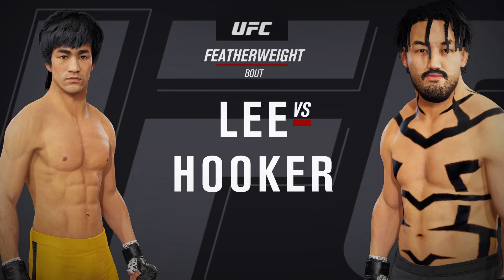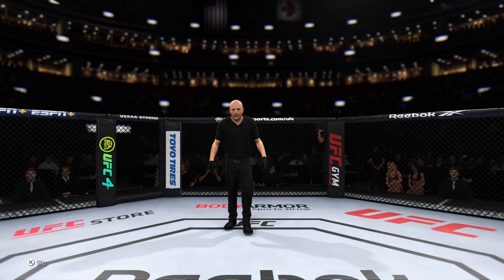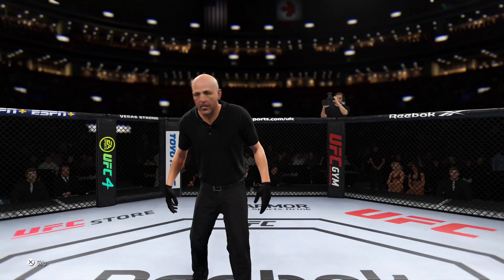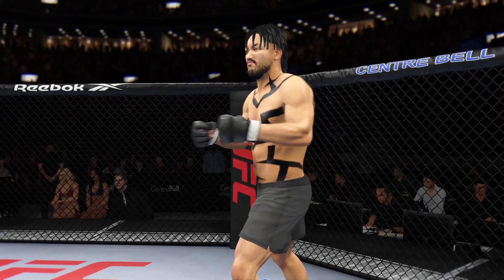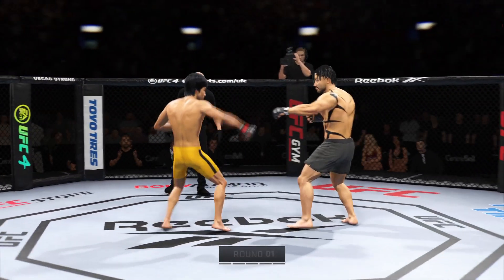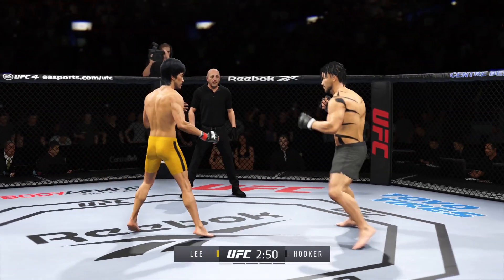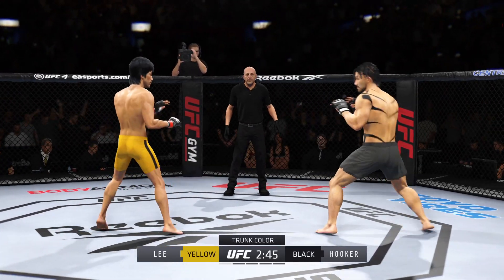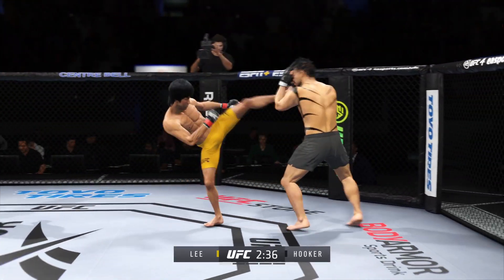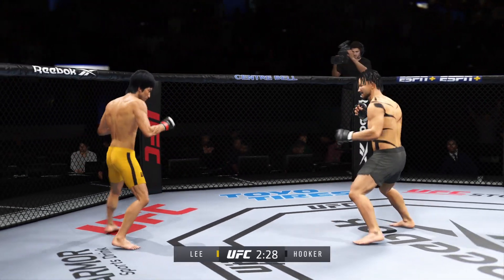A UFC featherweight division fight. Let's get this one started here. Round one is underway. We've got a striker who is a force to be reckoned with tonight. He draws a guy who can do a little bit of everything, and that guy is usually the one that will have the advantage. But we know what a high-level striker is, and this guy is as high-level as we've ever seen in the UFC.